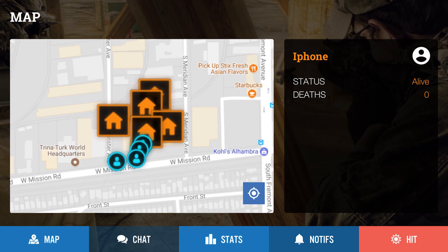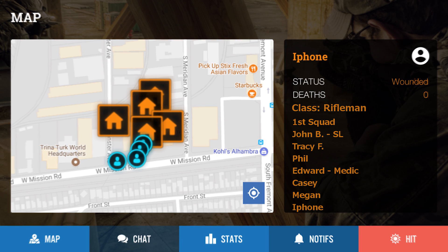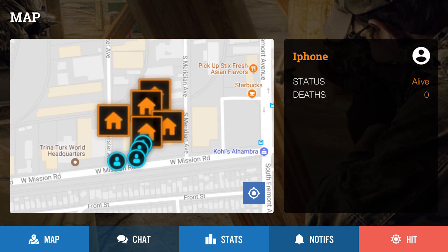Once in-game, it'll take you to the main screen for the app. On the left we have our map of the AO. On the right we have our profile box, which shows your name, status, and deaths. In later versions, this will probably also show your class and all of your squad mates. On the bottom of the screen you'll notice a set of buttons: the hit button, the notifications button, stats button, chat, and map.